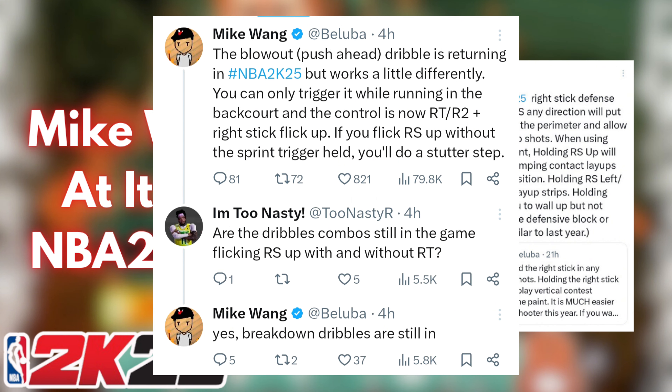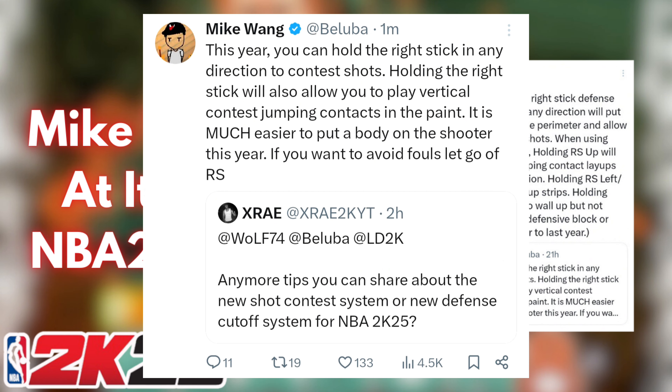The blow dribble is going to be back in the game, but the controls are going to be different. It's going to be holding the right trigger like before, but you're going to have to flick the right stick up instead of double tapping, which should be easier to use. It might be a little bit nicer if you're trying to cheese it a little bit. But if you do it without holding sprint, you're going to get a stutter step. Someone asked if dribble combos are still the same — flicking the right stick up without the right trigger — and he said yes, they're still the same, so they're still in the game.